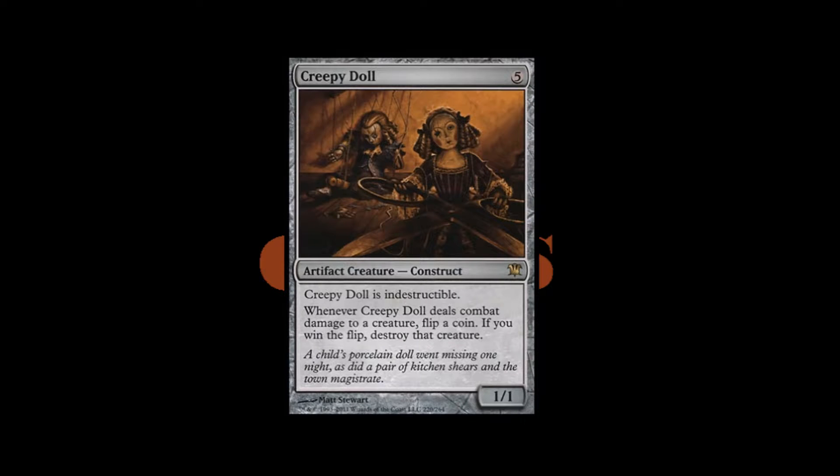We continue with an artifact creature construct from Innistrad, and it costs five generic mana. It's a 1/1. And it reads: Creepy Doll is indestructible. Or just indestructible — there's no point in saying 'Creepy Doll is indestructible,' just put indestructible in there.